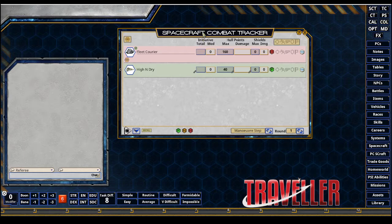So with these two in here, I as the ref can see both of these in my spacecraft combat tracker. My players cannot until I reveal the fleet courier by clicking Show NPC. If I have multiples on here, I could show all. Or if only a couple are available on sensors, I would individually click these. Right now they're visible to my players.